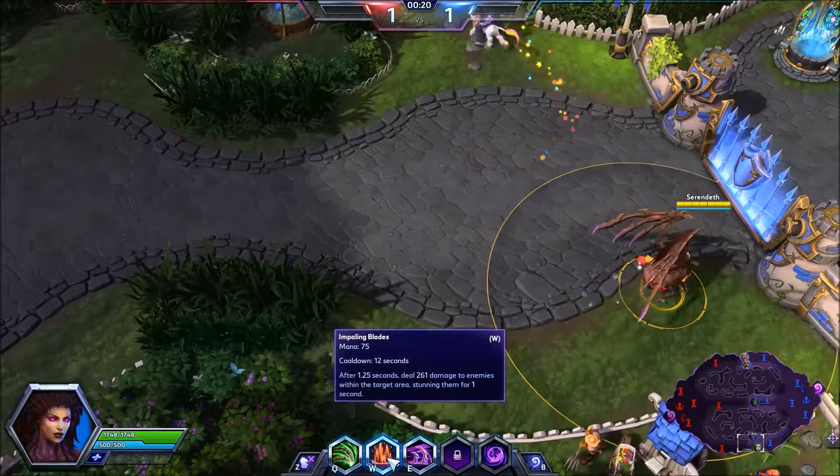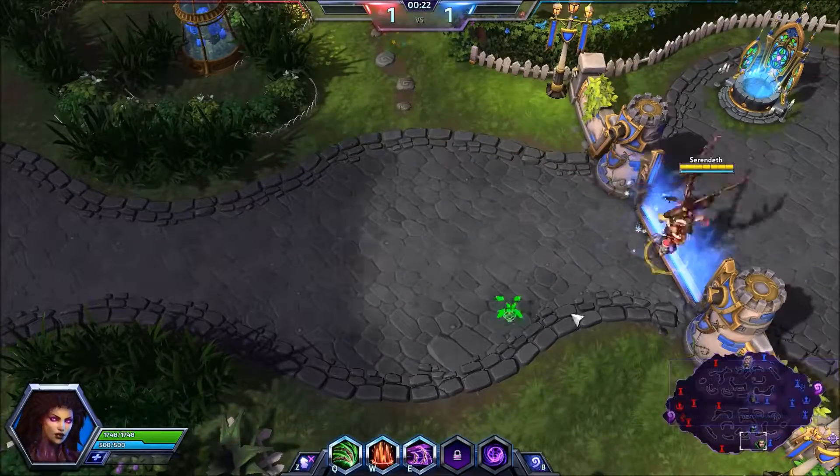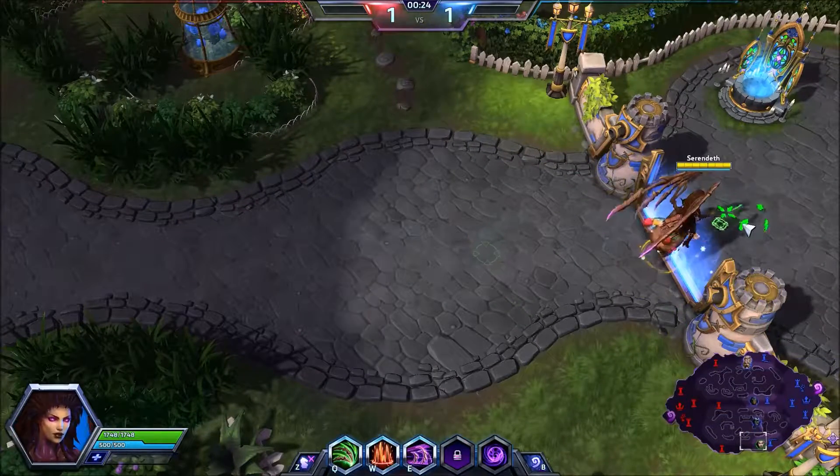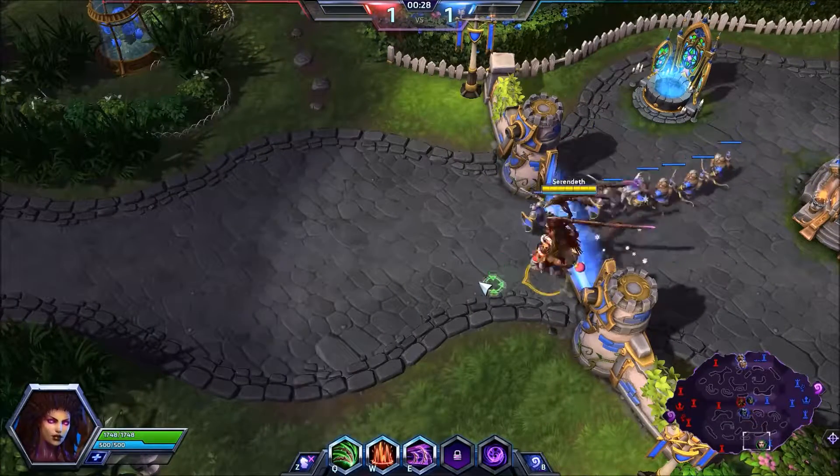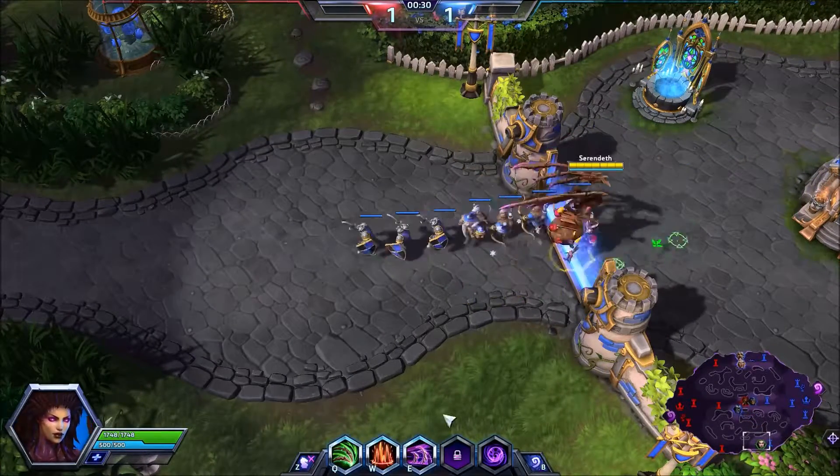Our W is called Impaling Blades. Basically, this is an area effect ability that you put on the ground, and after just over a second it's going to pop up, deal some damage, and stun enemies in that circle.